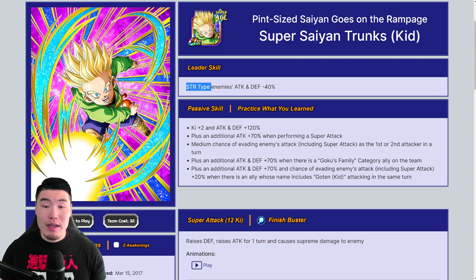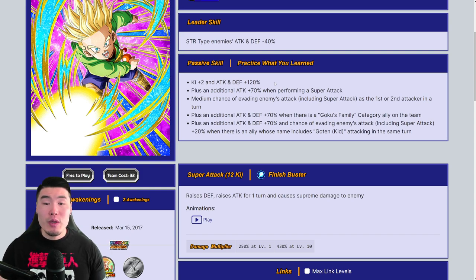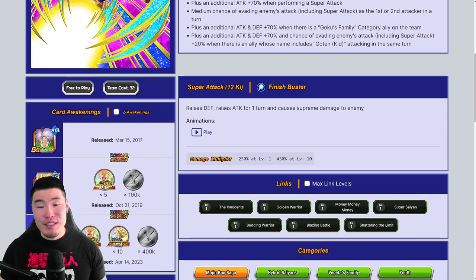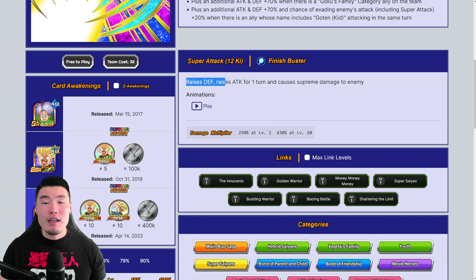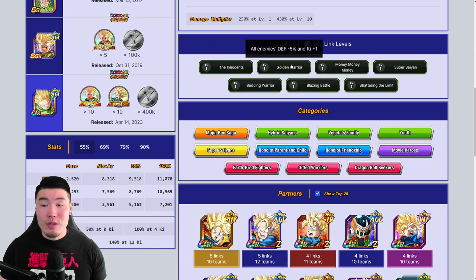Now let's look at Kid Trunks, who is going to be very similar. His leader skill is STR type enemies' attack and defense minus 40%. His passive is: Ki +2, attack and defense +120%; attack +70% when performing a super attack; medium chance of evading enemy attacks including super attacks as the second attacker in a turn; attack and defense +70% when there is a Goku's Family category ally on the team; and attack and defense +70% plus chance of evading enemy attacks when an ally whose name includes 'Goten (Kid)' attacks in the same turn.